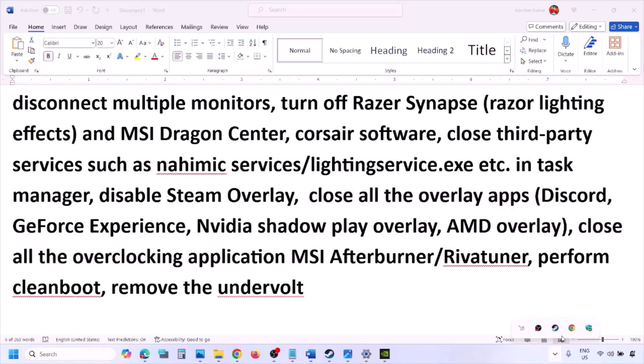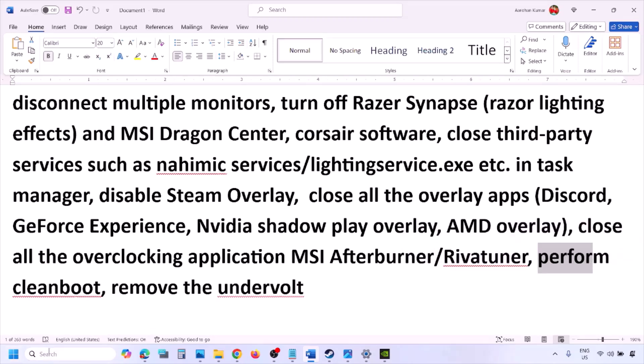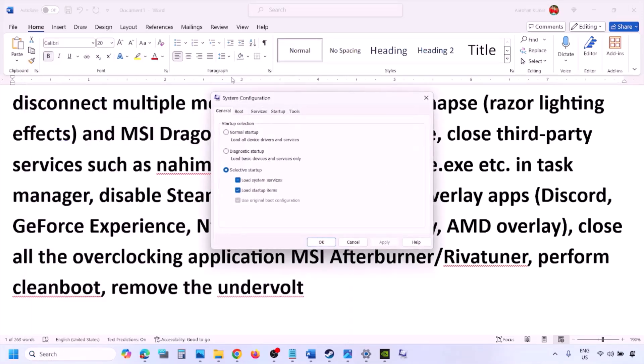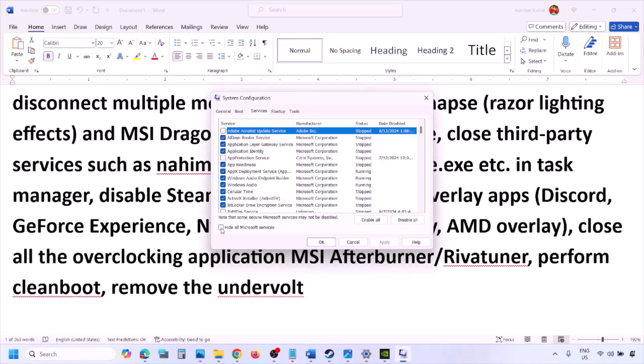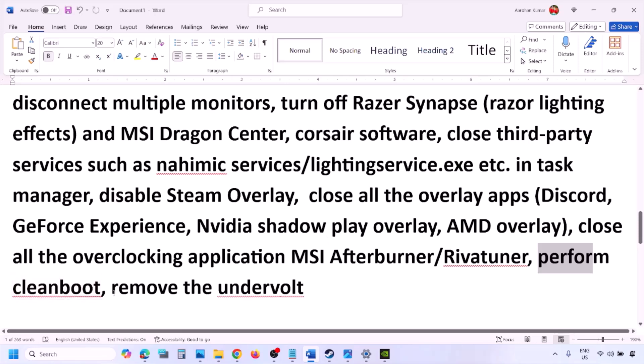To perform a clean boot, type System Configuration in the Windows search box, open it, go to the Services tab, check Hide All Microsoft Services, then click Disable All, hit Apply, click OK, and restart your computer, then launch the game. Also, if you have undervolted your CPU or GPU, remove the undervolt and then launch the game.